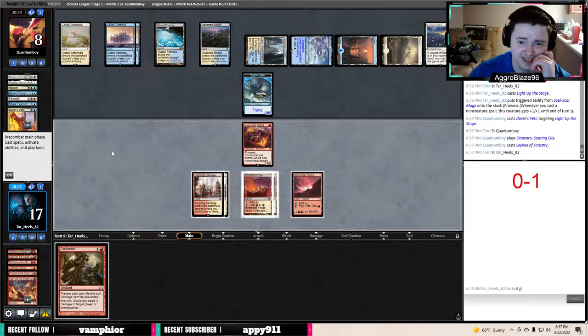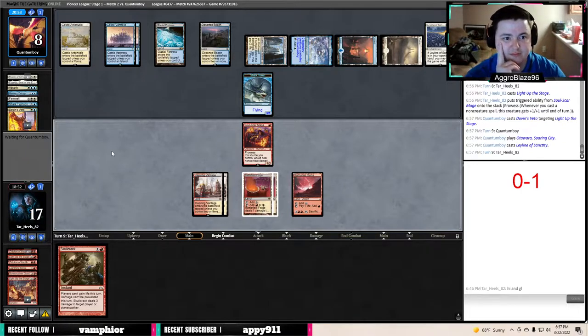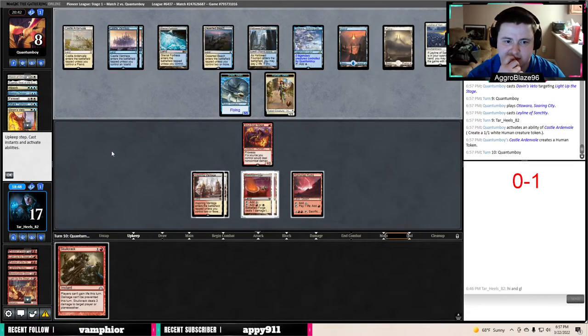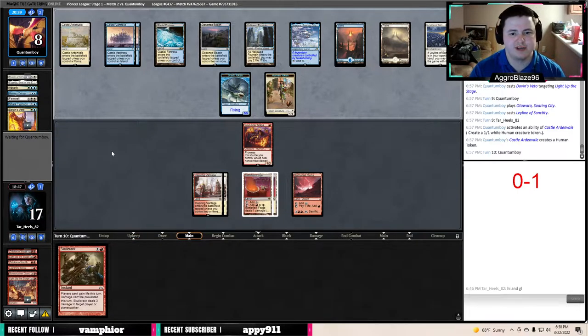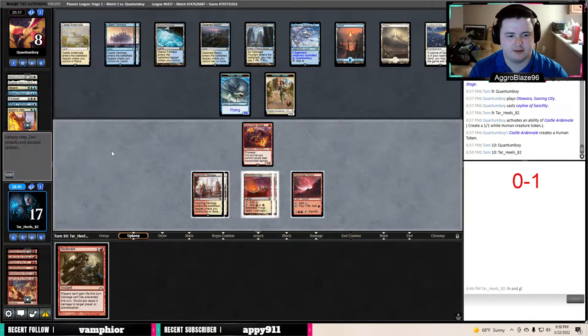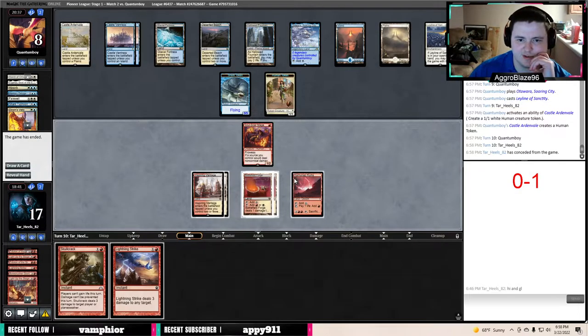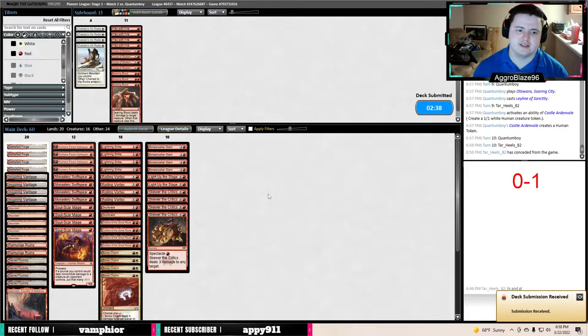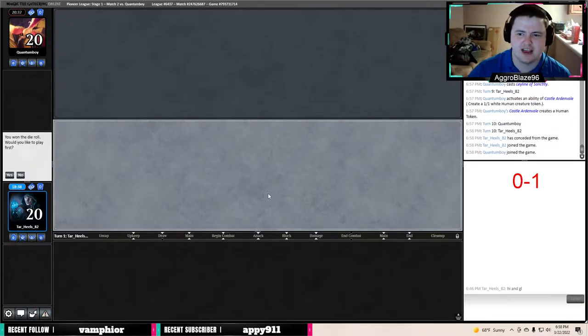Leyline of Sanctity — that's a spicy meatball. Maybe that's something a lot of people are playing now. They can openly Castle Vantress because they know we can't do anything. We're drawing all the burn spells we wish we would have had earlier. We're not going to win the game with a single creature. Even with the Leyline of Sanctity, I think we can make this happen — there are enough good cards in our list. We just need to have the right draw to combat it.